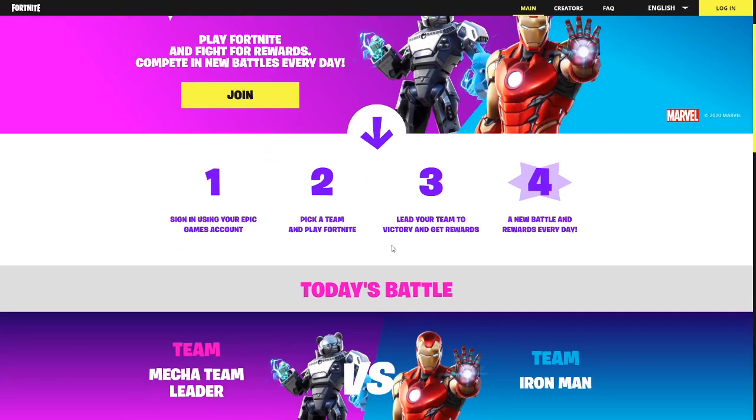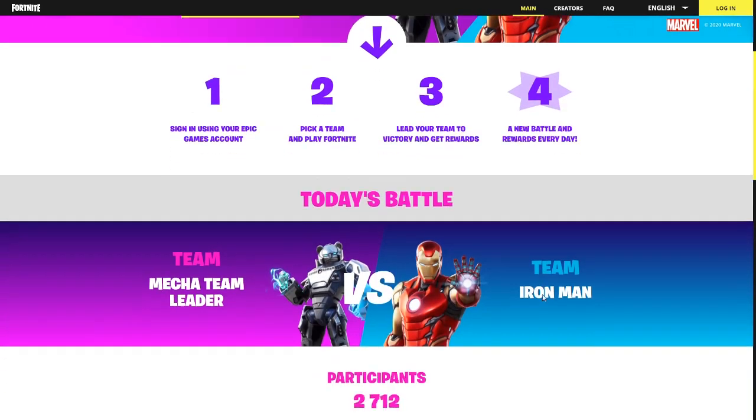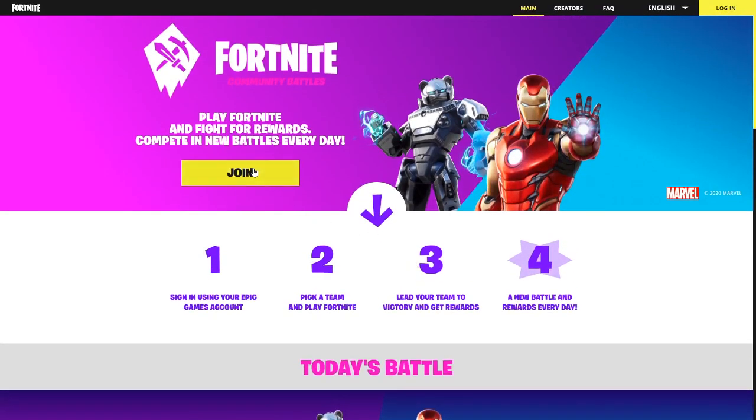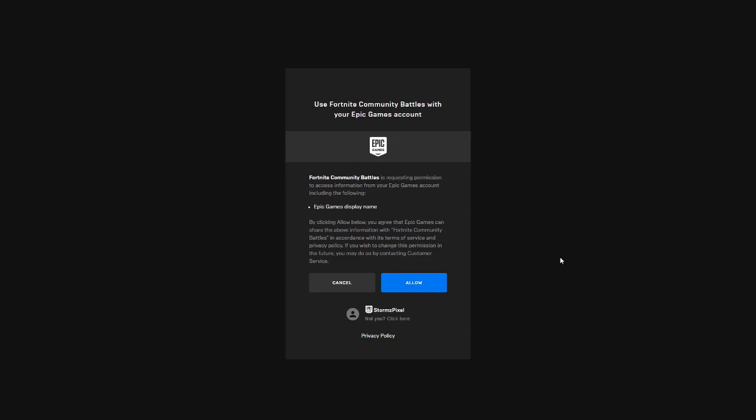I'm going to put this link right here in the description. As you can see, you sign in using your Epic Games account, pick a team and play Fortnite, lead your team to victory and get rewards — a new battle and rewards every day. So we're going to join the battle right now. I'm going to click join, and you want to log into your Epic Games account. If you're already signed in, it should say your Epic Games account; if it's not you, just sign in. Mine's already on here, so I'm just going to click allow.